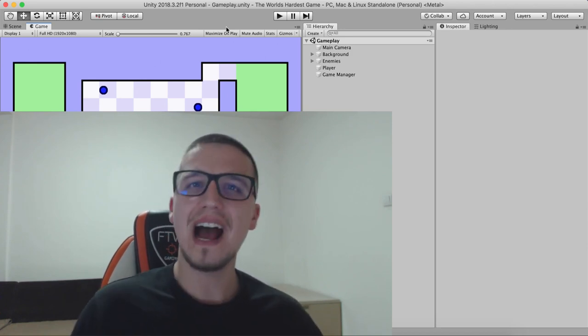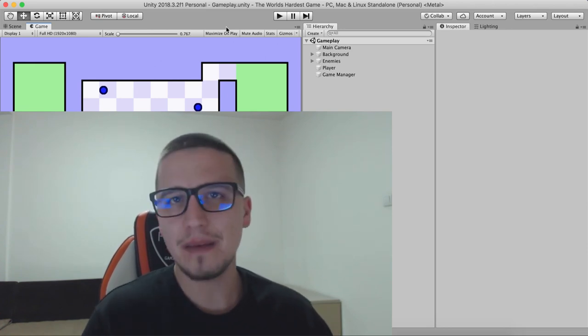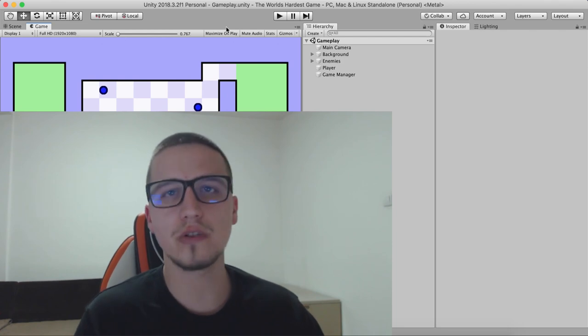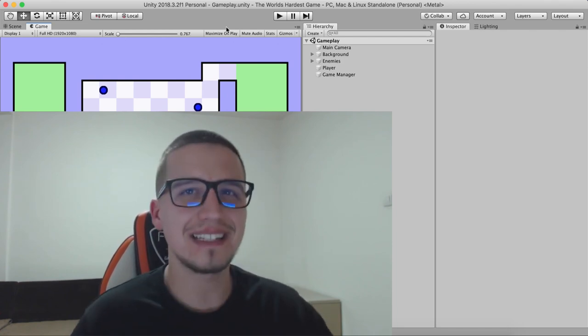So let's see how you and I can actually create the world's hardest game using the Unity game engine. Of course you can download the assets and the complete project — link will be in the description below. Smash the like, smash the subscribe, and let's get started.